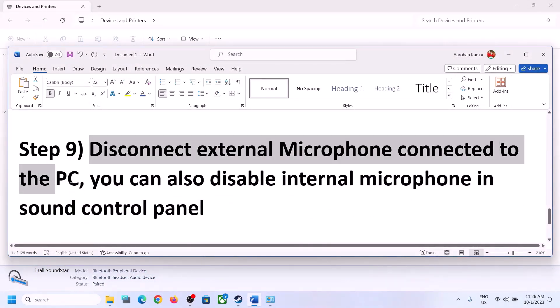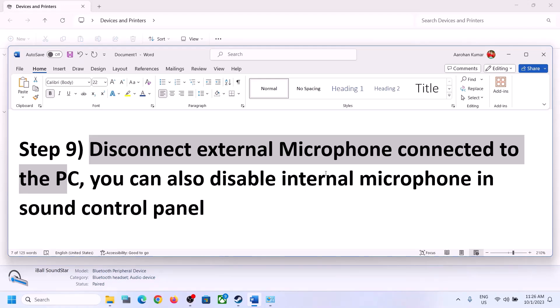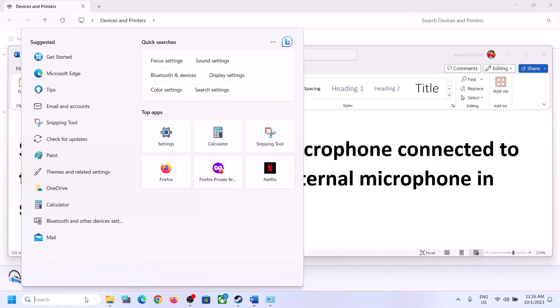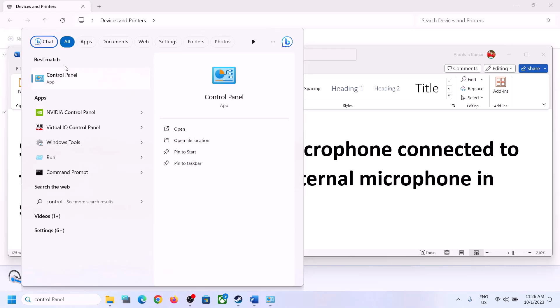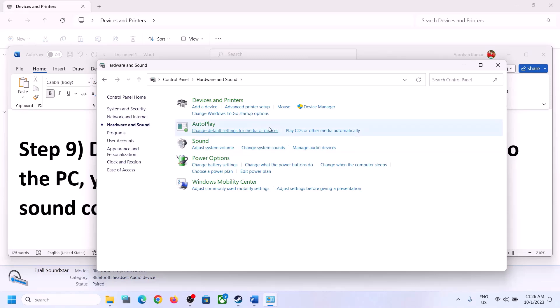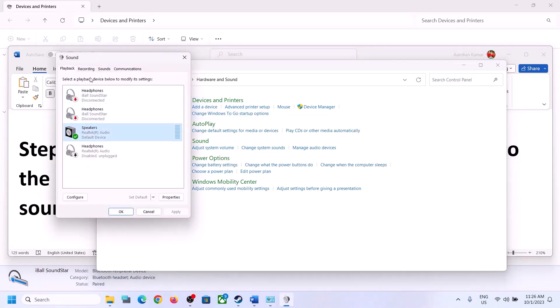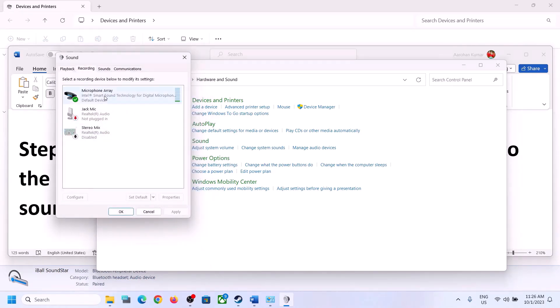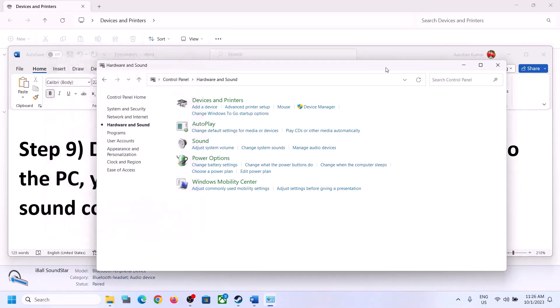The next step is to disconnect any external microphone connected to the computer. If you are not using the microphone in the game, disconnect it. You can also disable the internal microphone in the Sound Control Panel — go to the Recording tab, right-click on the microphone, and click Disable. Only do this if you are not going to use the microphone. Then launch the game and check.